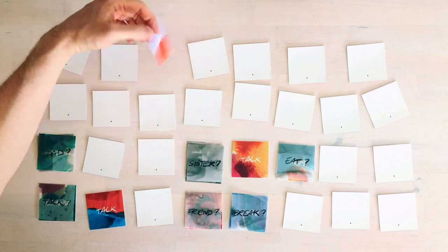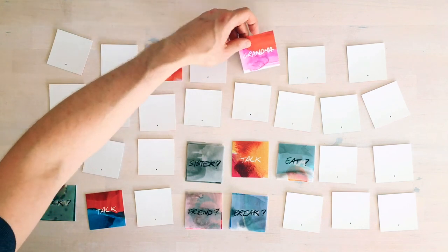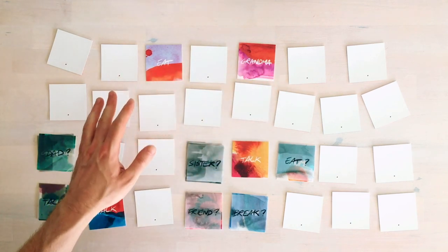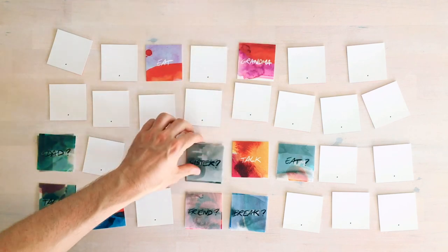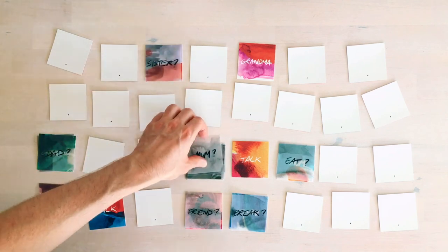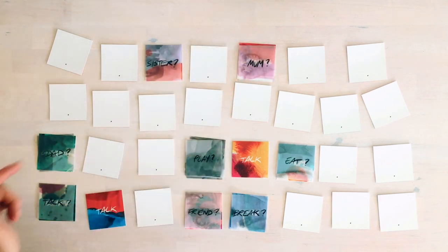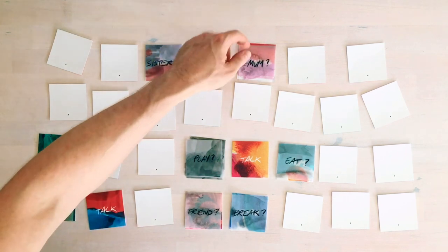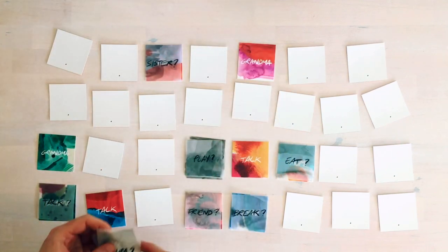If you flip two cards — say, eat and grammar — and you know the other grammar card is somewhere else but you've already made your two choices, you have to tell a story involving eating and grammar and then fade it. The next player will retell that story to access one card, and retell it again to access the other — two stories, two cards — then recycle the fading cards.